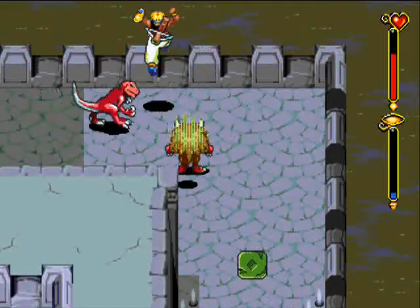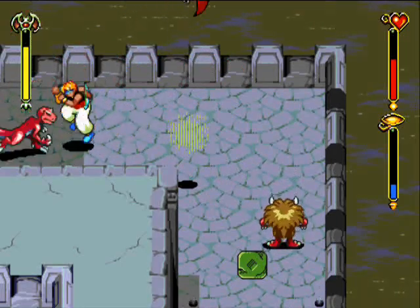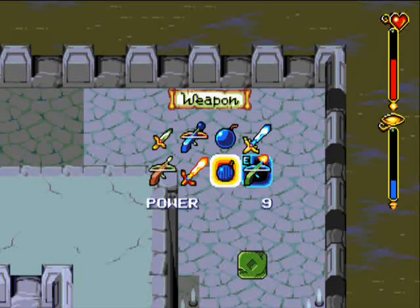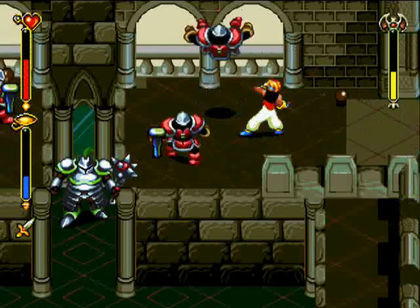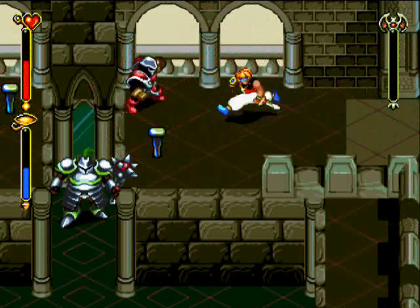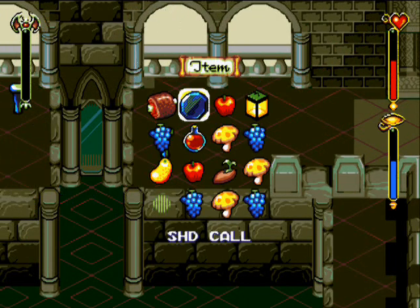All you have to do is run past this raptor here. Let me get out a more suitable weapon for these guys up here. Because like I said, you're gonna need Shade to go across from here, so I'm just gonna use my Shade call.